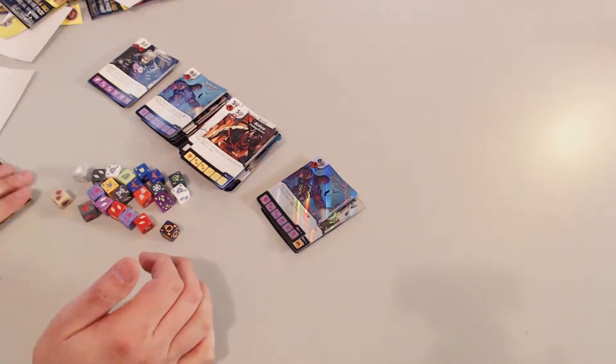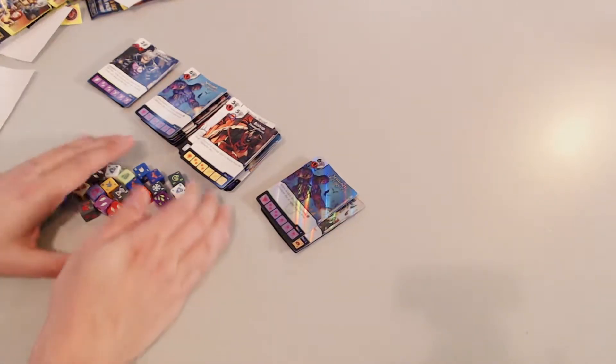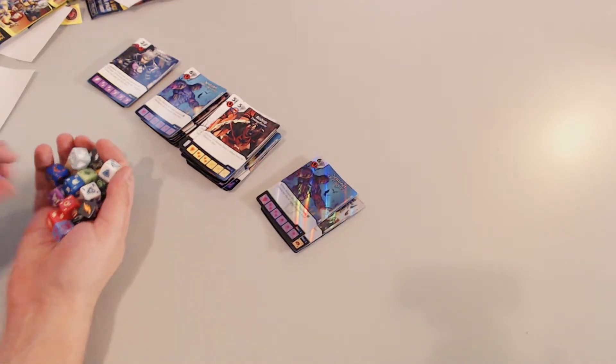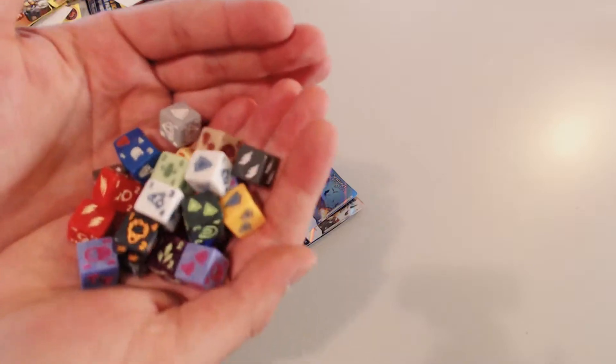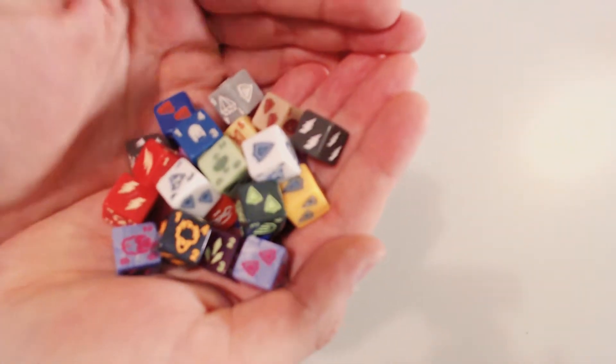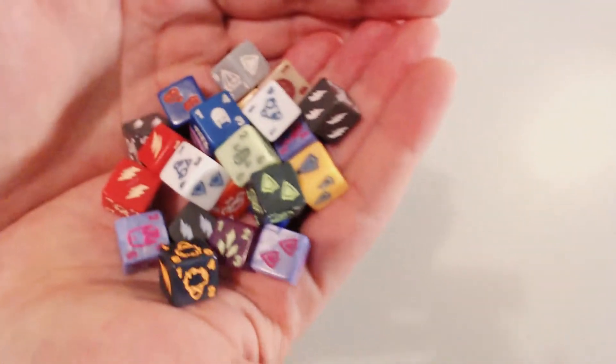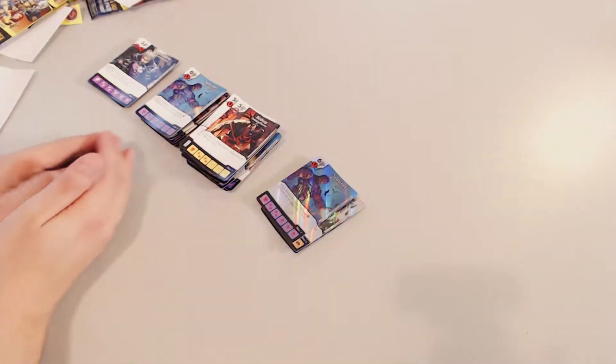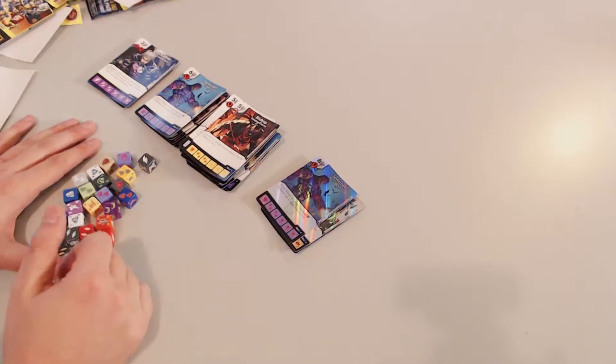Sentinel — Target Identified: when fielded, knock out target opposing X-Men die of equal or lower level. That's a dupe in foil. Pretty good, pretty fun. The cream of the crop — the reason why I play Dice Masters is it's a TCG with custom dice. Awesome. Let me do a quick up-close look. After the break, I'm gonna see what we can do as far as a team build.